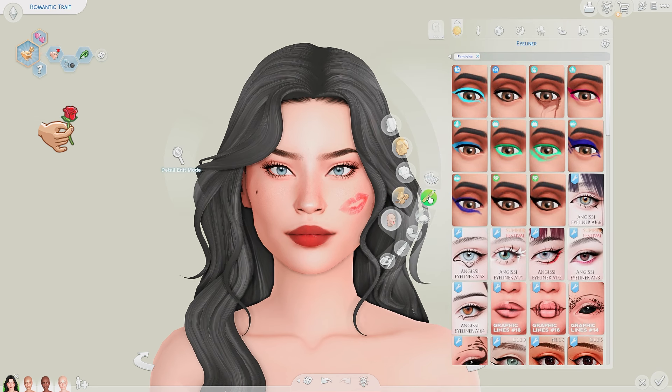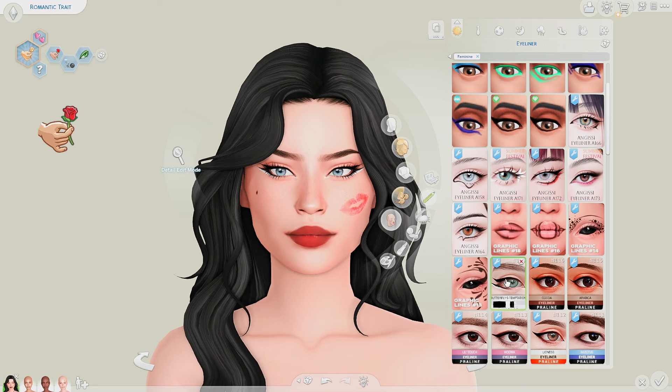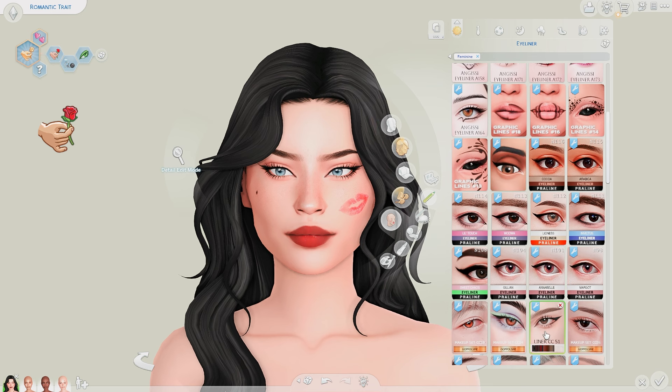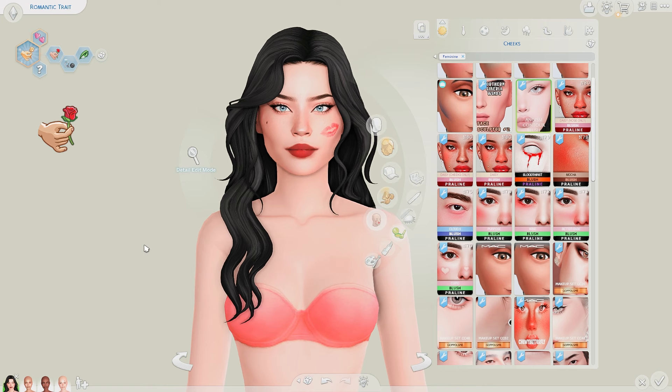Moving on, back to the makeup. She needs a bit of eyeliner, which I want to make kind of sharp and fierce. This is going along the right lines, maybe a bit darker though. This is actually beautiful — one of my favorite liners. That actually looks really good. I wasn't going to go for this one; I was thinking more this one. Oh, that does actually look a little bit better in her eye shape. She's already just so stunning.